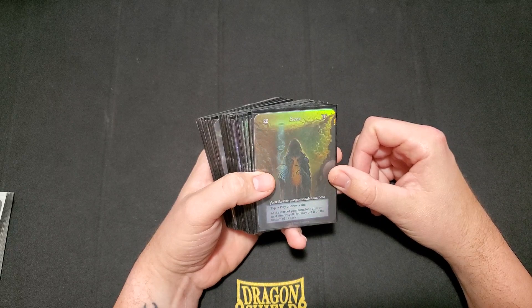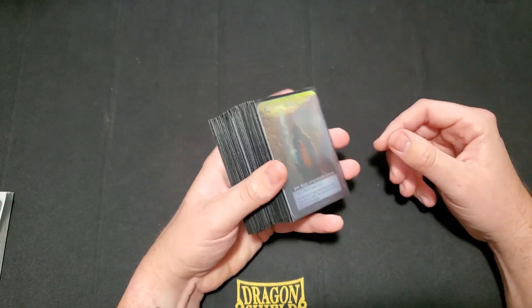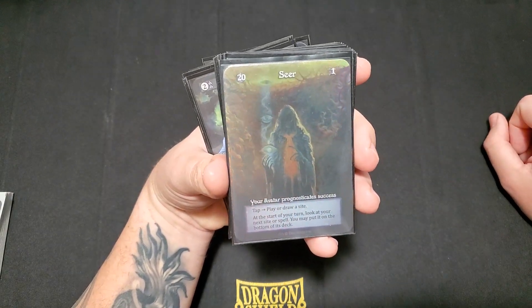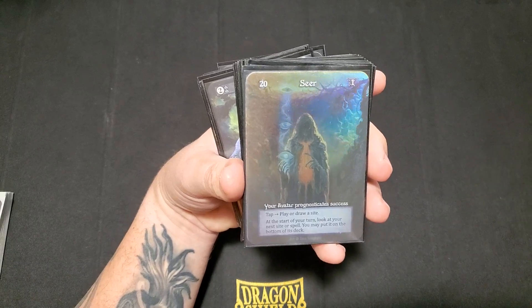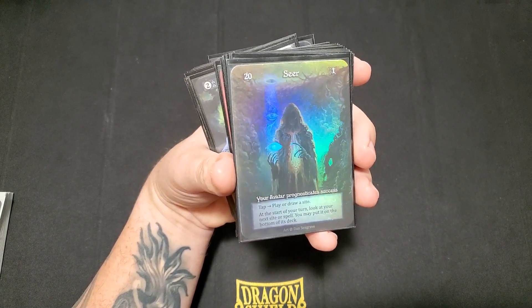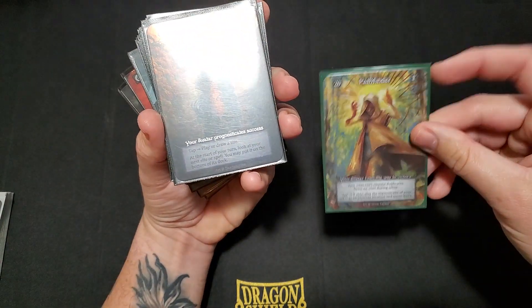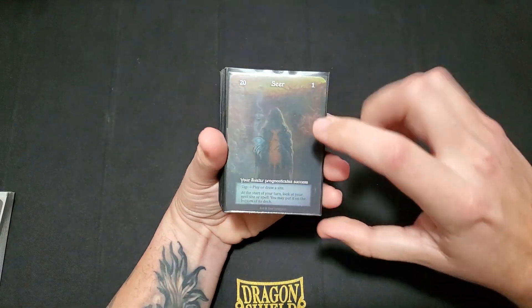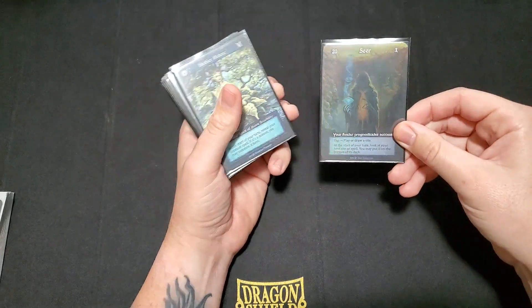So I took Seer out of my cube as one of the starting avatars and just built its own deck, and now I just have the Sorcerer for my cube as the starting avatar. So let's go over Seer. It has 20 health, 1 attack. It has the usual tap to play or draw a sight. And then at the start of your turn, look at your next sight or spell — you may put it on the bottom of its deck. So card filtering is essentially what this does, and it can do it for your spellbook or your atlas. Very powerful effect, this is actually a really good avatar.